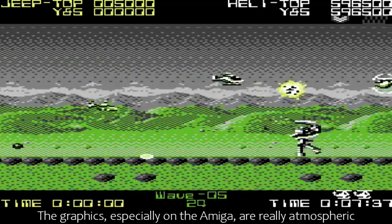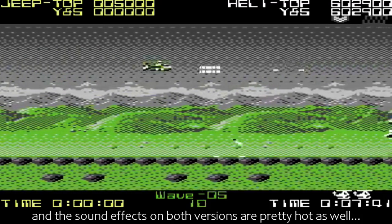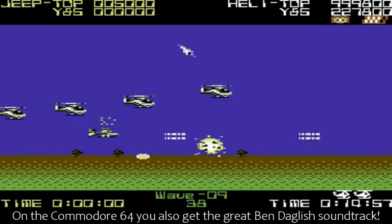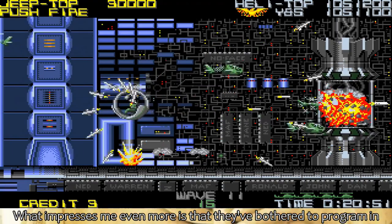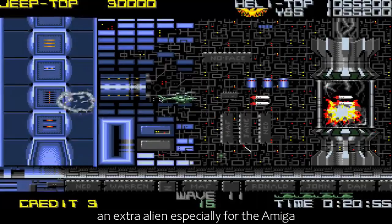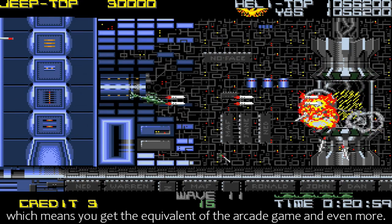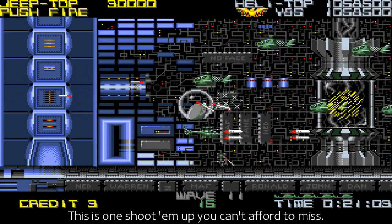The graphics, especially on the Amiga, are really atmospheric, and the sound effects on both versions are pretty hot as well. On the Commodore 64, you also get the great Ben D'Agli soundtrack. What impresses me even more is that they've bothered to program in an extra alien especially for the Amiga, which means you get the equivalent of the arcade game, and even more. This is one shoot-em-up you can't afford to miss.